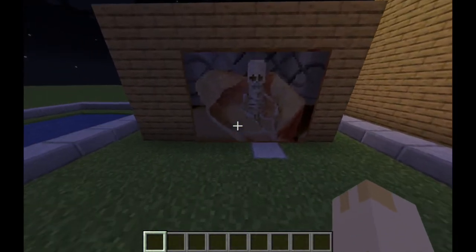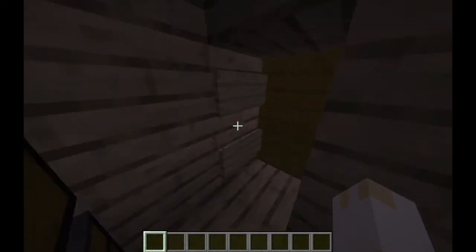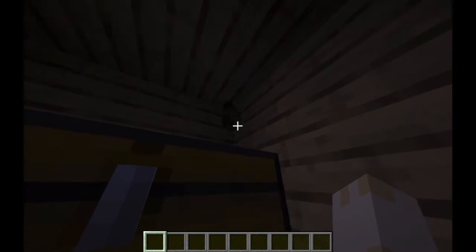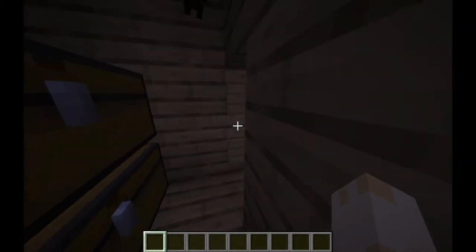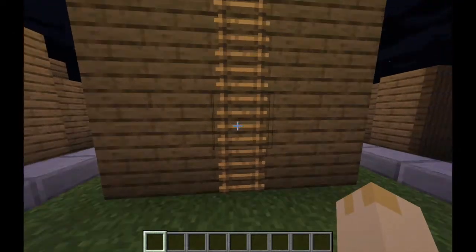Number two — probably most of you guys know this — but if you place a painting, then break two of the blocks and place signs, you can actually walk right through it and put your base in here. Watch out for bats though. But in this case, diamonds. Let's move on to number three.